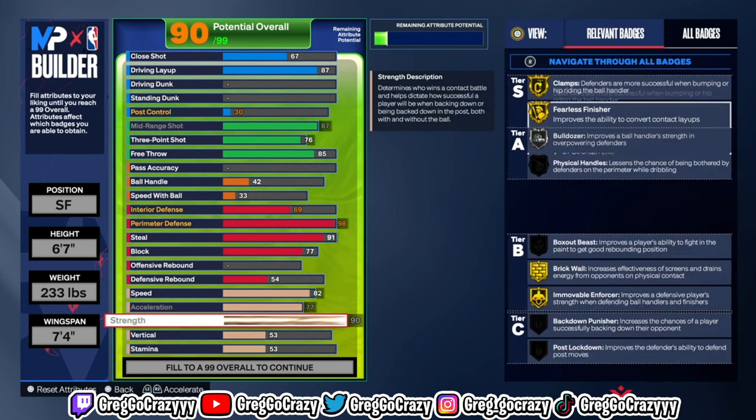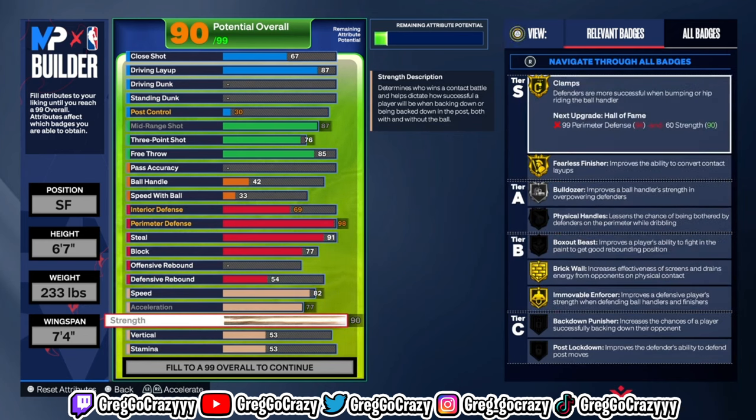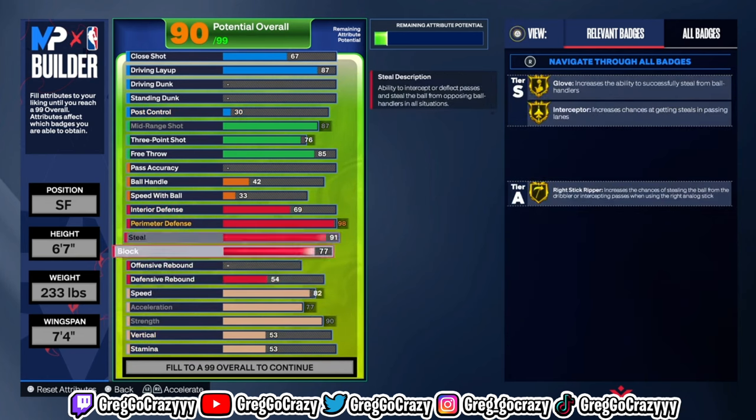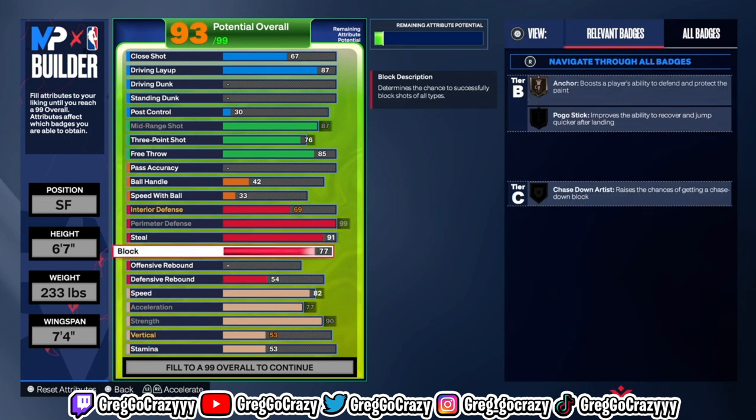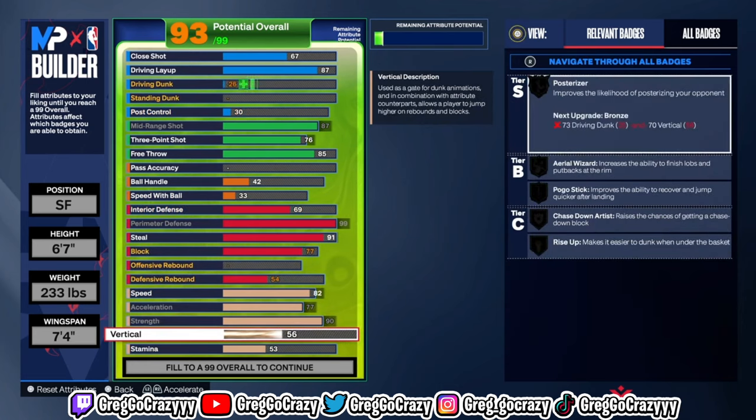As you can see I tweaked these stats to perfection. I chose small forward because if you're gonna play lockdown, or if you want to play in the stage, you can make it a small forward or a power forward — it doesn't really matter. The height does matter though. I made it six-seven because you're able to guard small guards and also get up against centers. This build does get bronze anchor, so you won't get a lot of blocks, but it's at least good to have.